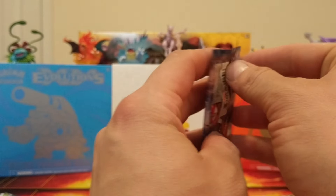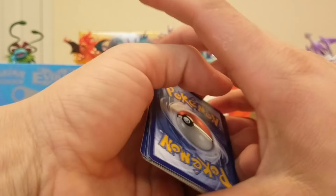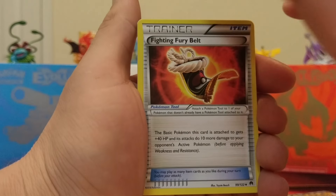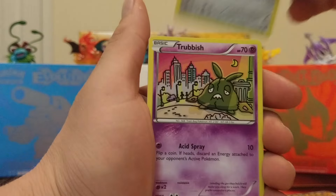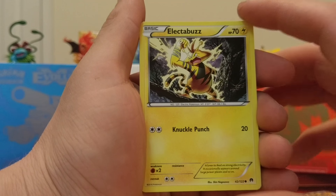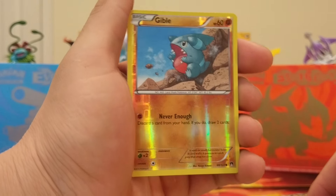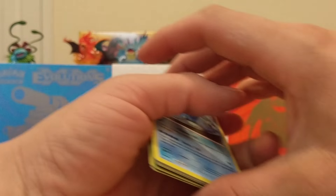We'll do our Breakpoint. There's a Special Energy — Splash Energy, a Mawile, trainer Fighting Fury Belt, a Furfrou, a Ferroseed, Trubbish — look at that art, that is funny. That Electabuzz art is very nice. I don't understand why they'd make him a common — why would Electabuzz ever be a common in any set? Froakie, Reverse Holo Gible, and our Rare is a Seismitoad. Not bad.